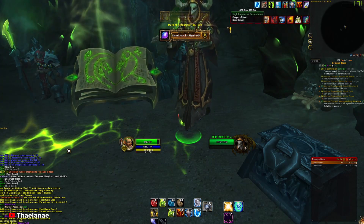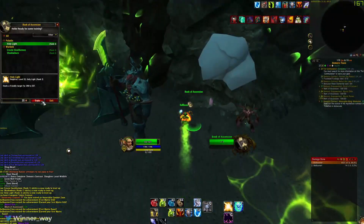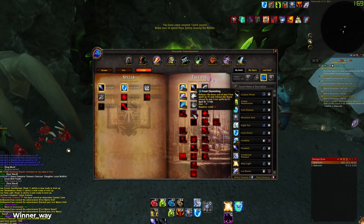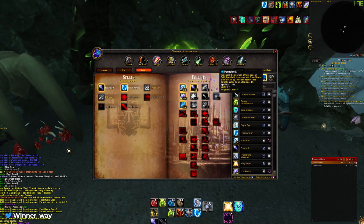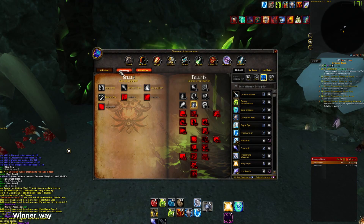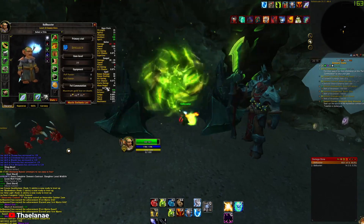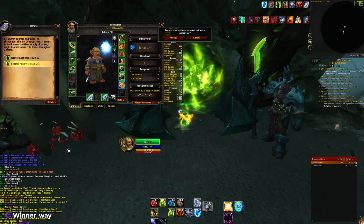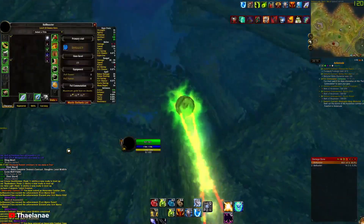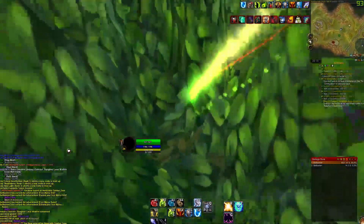We're at level 27 — we didn't level up because we have the challenge that does not give us any levels whatsoever from questing, so this is going to take a longer while. We have to spend talents — we know what we're doing here. I'd actually like to put one point into critical strike chance. What is our crit chance right now? Very, very low. We can go to a better part of Ashenvale.